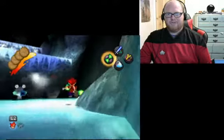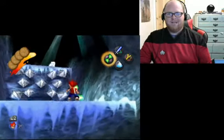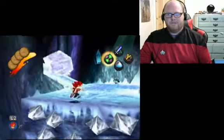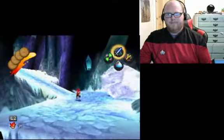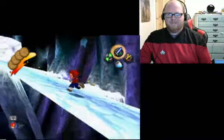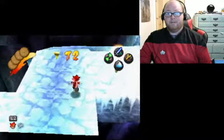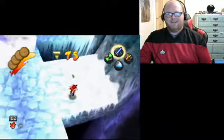You probably just saw that those are spikes that come out from the wall. We need to be careful because those will hurt us, so just wait patiently. And as soon as they're done, head off. And that is a big boulder of ice — if it hits us we will get crushed and just lose one hit point. But let's not get hit at all.